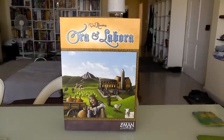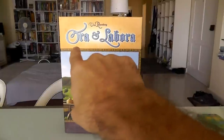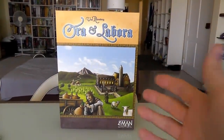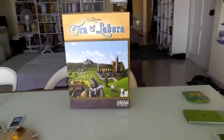Hey everybody. Today Rado runs through Ora et Labora, which is Latin for prayer and work. It describes the life of medieval monks who we'll be controlling in the game — although in this game there's going to be very little prayer but a heck of a lot of work. So let's just jump right into it.